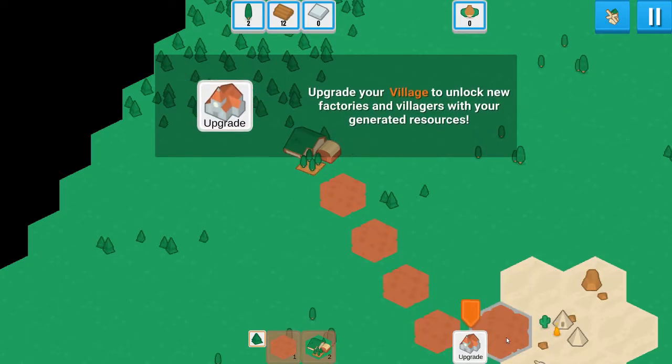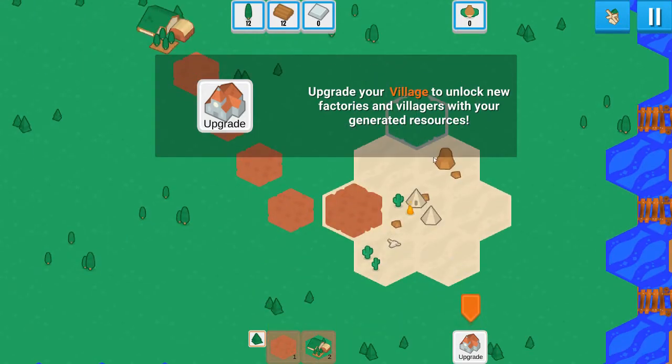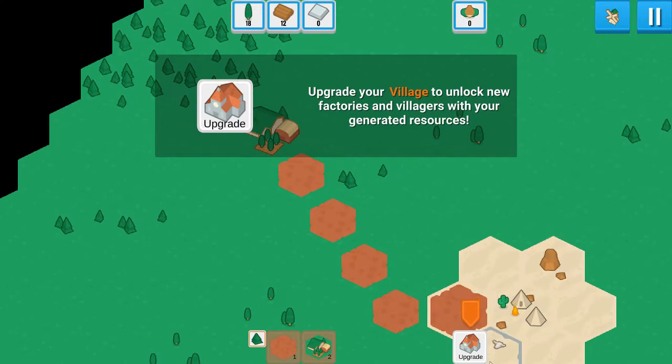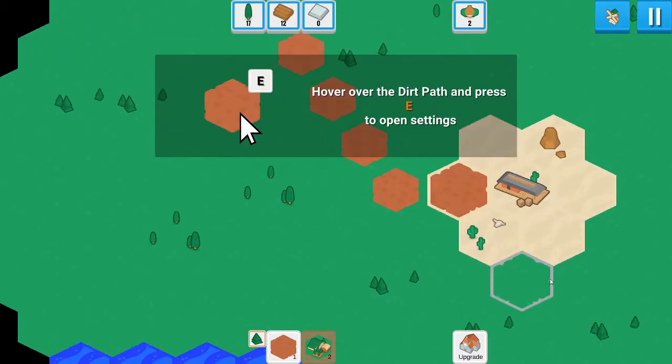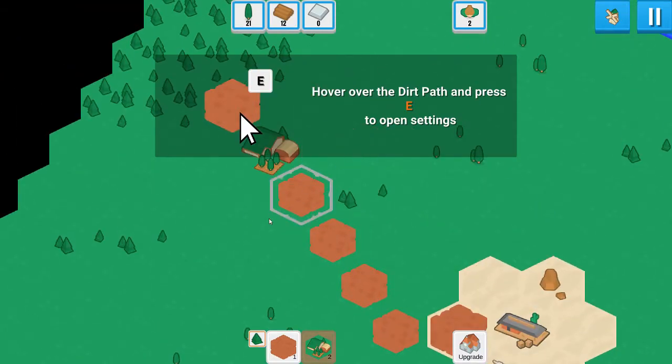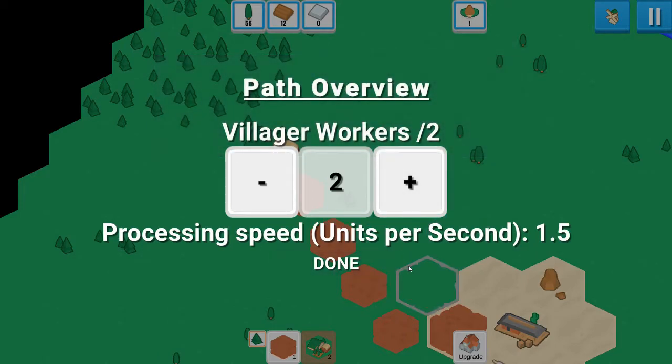There we go. Upgrade your village to unlock new factories and villagers with your generated resources - so I can upgrade this for 16 wood. Hover over a dirt path and press E to open settings. Increase the speed of paths and factories with extra villagers. So I think this is going for like a settler-style thing, where the villagers are supposed to be on the path moving stuff back and forth. So if I say two, there'll be two villagers passing stuff along here.